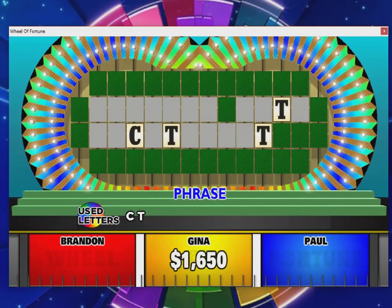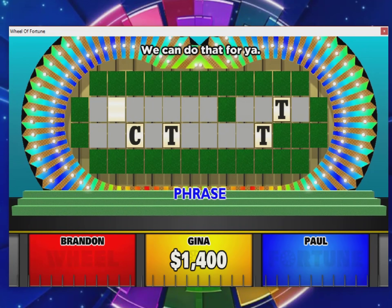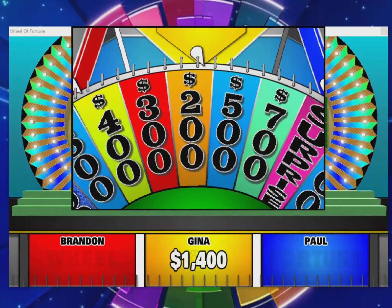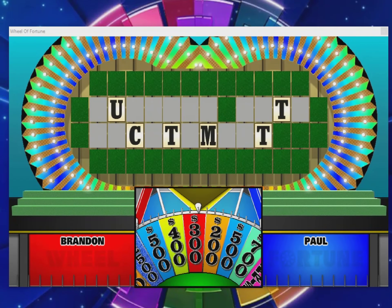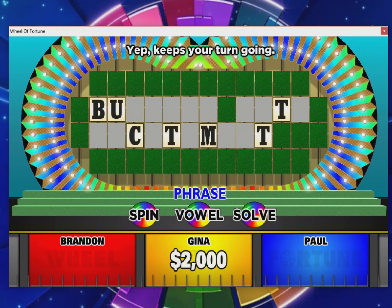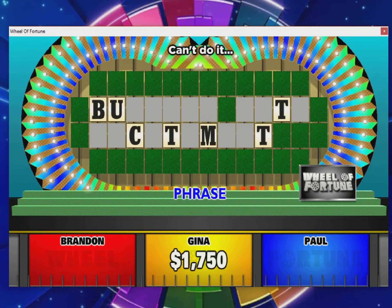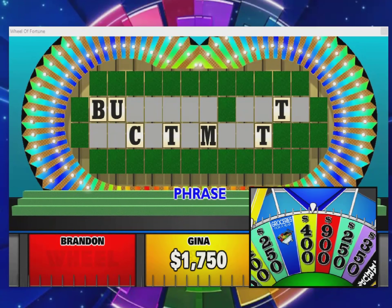I have a couple of gripes with current Wheel of Fortune — probably personal, some may agree or not. The minimum amount on the wheel is five hundred dollars, and the fact that they haven't raised the vowel price to five hundred yet bothers me. There's nothing wrong with the earnings potential — you can still make a thousand minimum — but you could put a two-fifty or three-hundred dollar space on the wheel. Back when the minimum was two-fifty I thought that was perfect: just enough to buy a vowel. Raise the vowel price to five hundred and drop the minimum back to two-fifty — people work for their money but it'll be worth it.